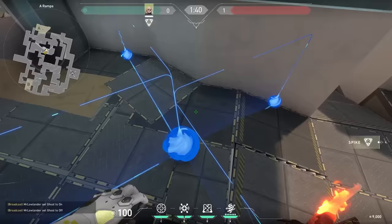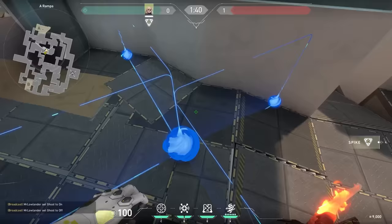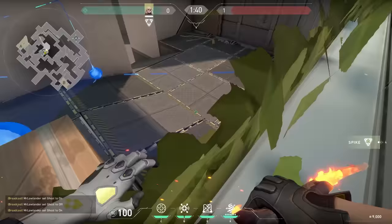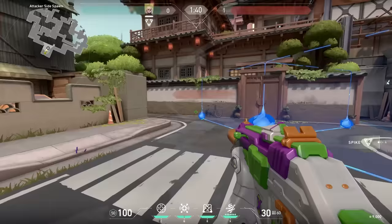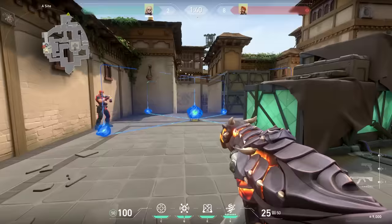Of course you can't walk through this wall, but you can jump over it — with a Jett updraft for example, or a Sage wall. That's a useful mechanic if you want to boost your team over. If you're wondering, you can't jump on your own wall. It would be cool to stand on an invisible wall, but you slide right off. You can destroy the blue side orbs to destroy a corner, or destroy the middle orb to destroy the whole thing.